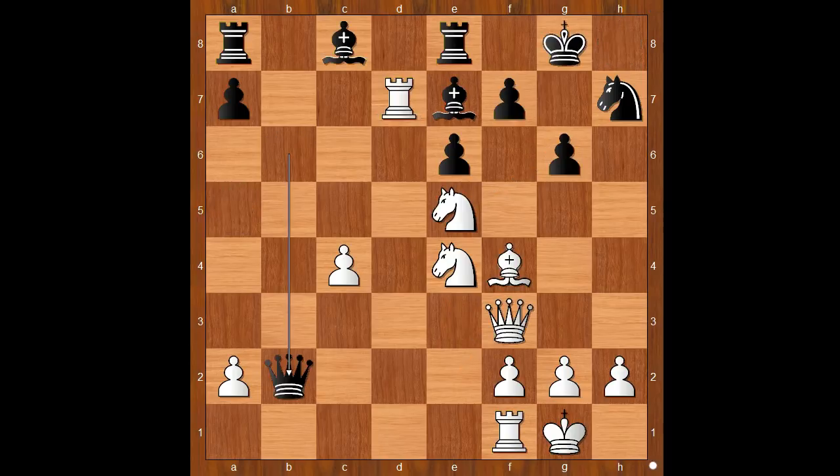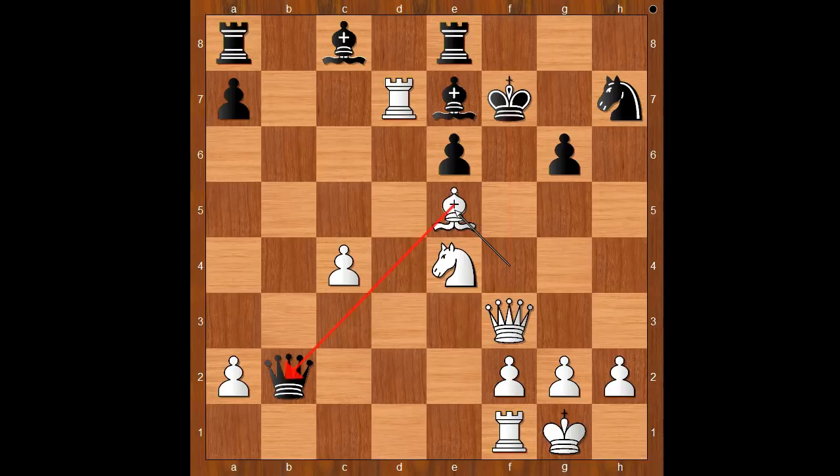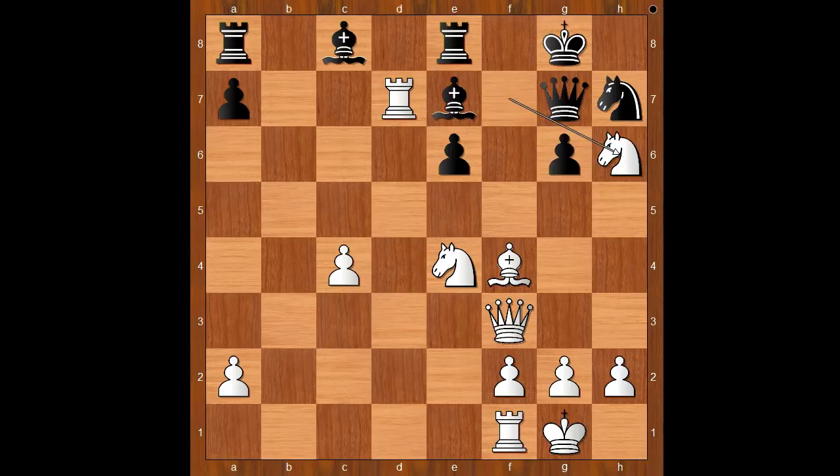Back to our game. Queen to b2, white to move. Perhaps white should play rook to c7 — this looks like a sensible move, doesn't it? But Mikkel Tal doesn't like sensible moves. He likes killer moves. Knight takes on f7! Queen to g7. What happens if king takes on f7? Then bishop to e5 — discover check, and white is winning the black queen. Back to our game: queen to g7, knight to h6, king to h8, and now rook to c7 — a quiet before the storm.